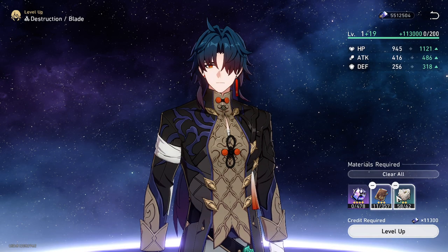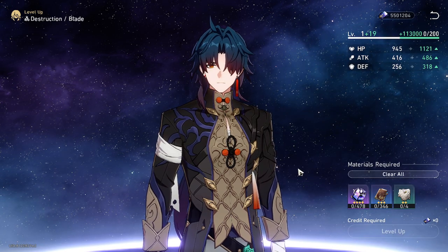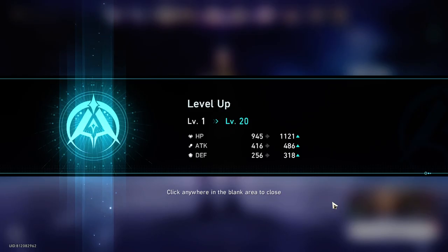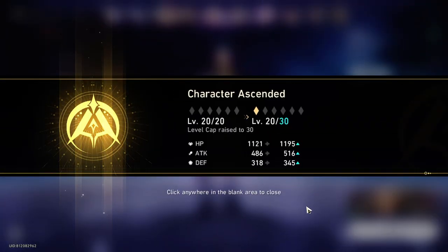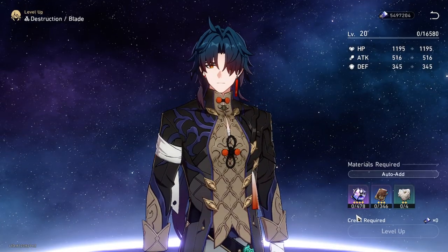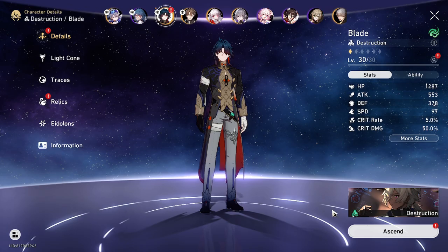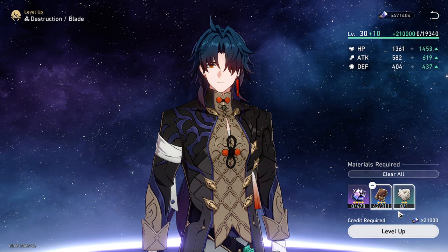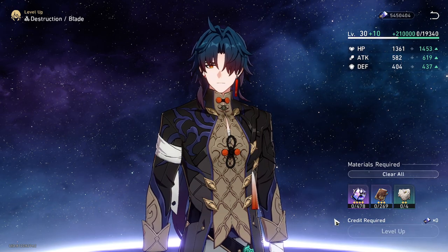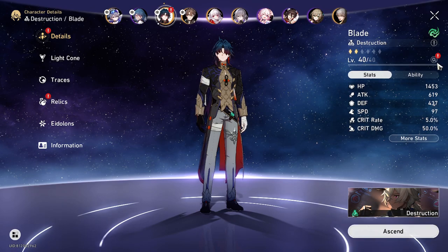The most important part is having a lot of Traveler's Guide and Refined Aether to level up your weapon and level up your character. You also need the ascending materials, which include the Immortal Scionite and Ascended Debris. I will get like 20 Ascended Debris because I have collected other materials to exchange for them.